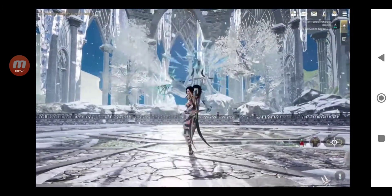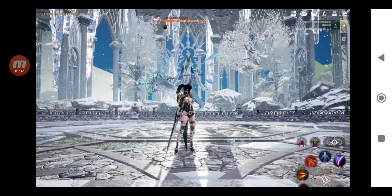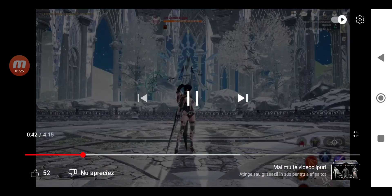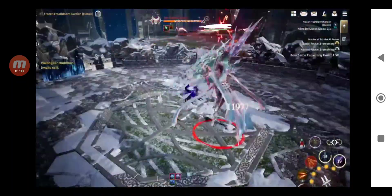Did you manage to get this one? I got it like three times already with my guildmates — the 110 CP. I didn't get any tier 4. I got one tier 3 and one tier 1, and the rest I got the materials to craft the tier 4. So there are some simple mechanics you're going to see in this video to defeat this one. Those three mechanics are very important.